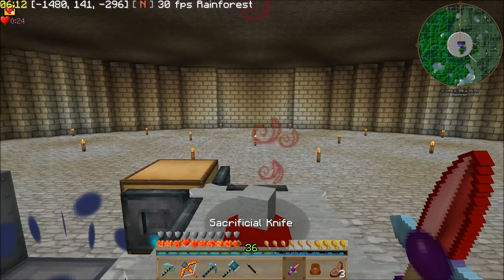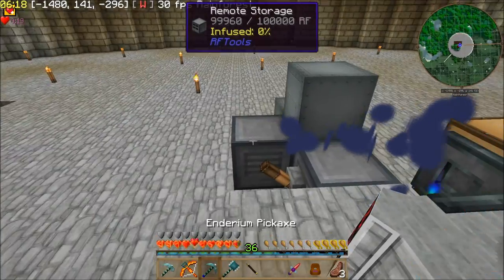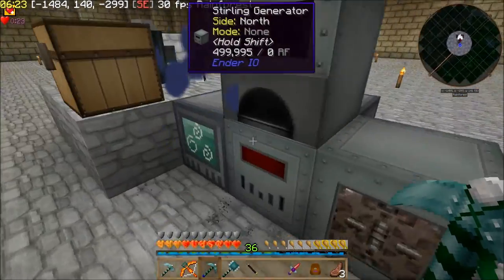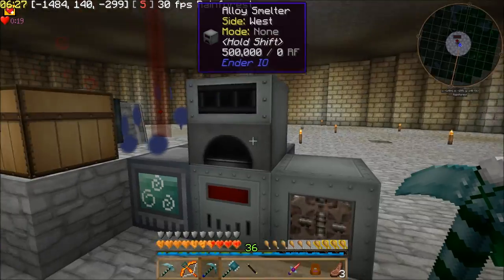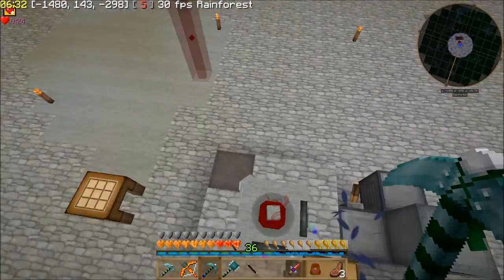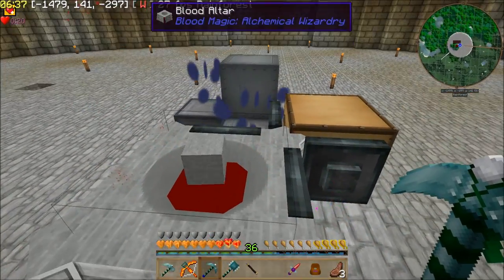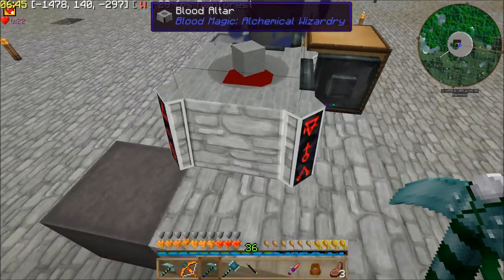Now I can definitely get my slates made really fast. I think this right here is going to be pretty much the majority of my tech — this is pretty much it. Eventually I want to power this using blood power, but I'm not at the level of blood magic that I need to be yet. But this is going to help me a lot — this is really simple automation here.